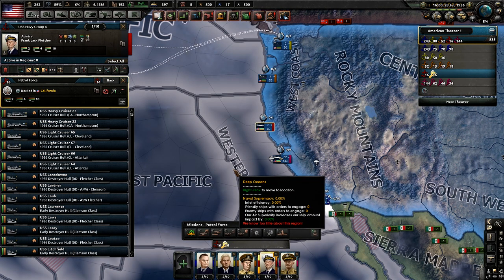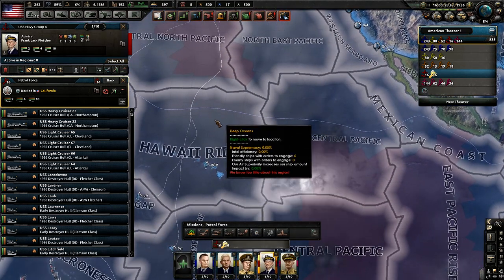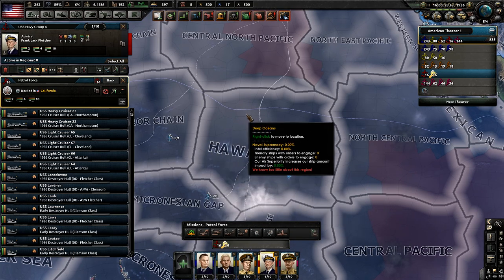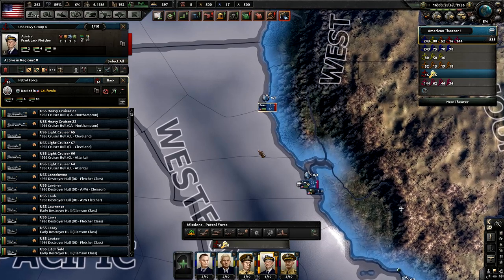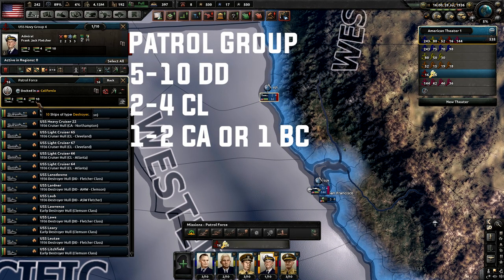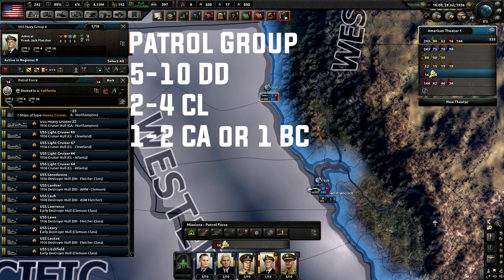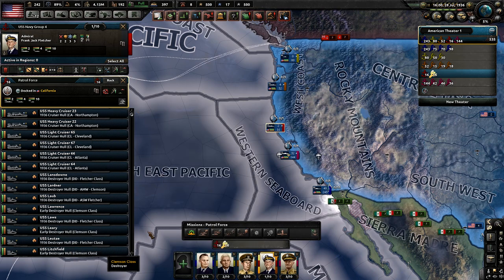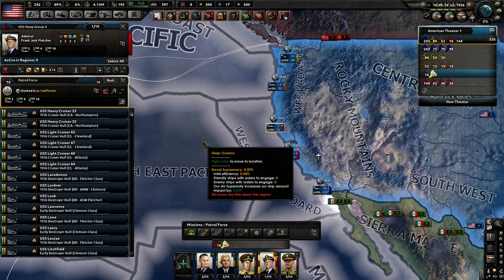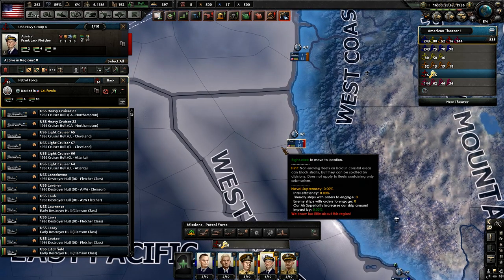Here we have a patrol task force — exactly what it sounds like: a task force made to patrol zones looking for enemy fleets or checking whether certain areas are clear of enemy ships. For this you want a minimum of five destroyers and a max of about 10, two to four light cruisers (AA or regular, mixed is fine), and then either one to two heavy cruisers or one battle cruiser. I'd recommend one battle cruiser over two heavy cruisers to keep the fleet smaller but still effective at patrolling.